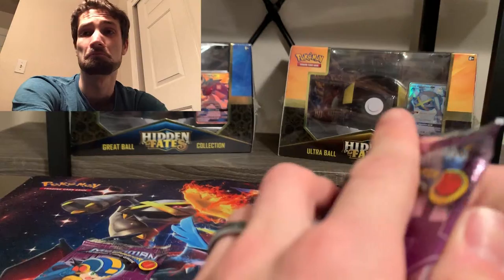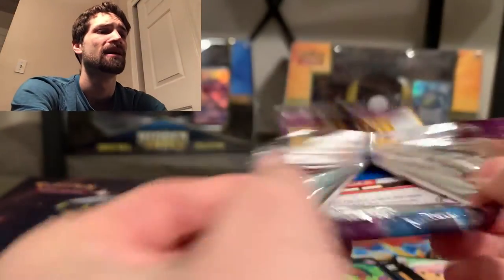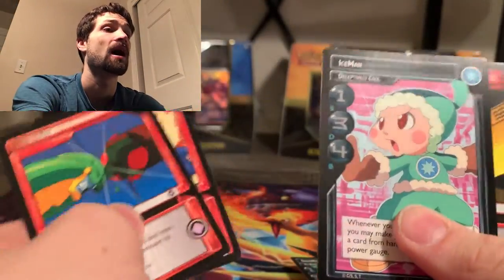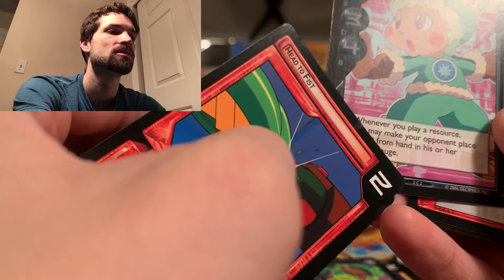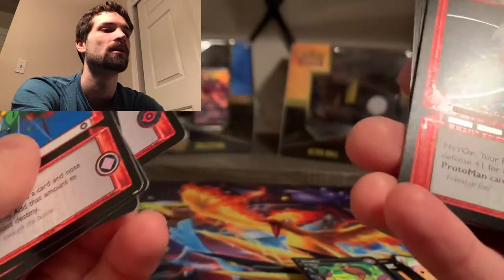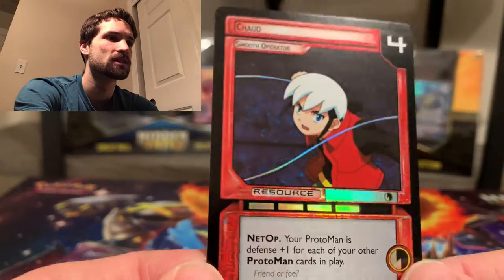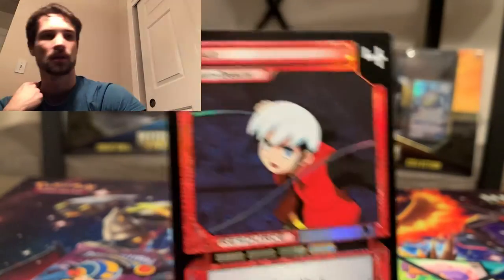I wonder if I'm getting close to having the whole set. I don't see any rares, I don't see a card count anywhere — I wish they made that part a little easier. Certainly not as organized as a Pokemon series, let's put it that way. Head to Fist — that's a new one. Spiky — I think that's a new one — that's a fire chip. Ice Man again. Ice Man has two C's — some of these cards have numbers at the bottom. Oh wait, look at that — oh my gosh, this one is a foil card! I need a sleeve to put it in.